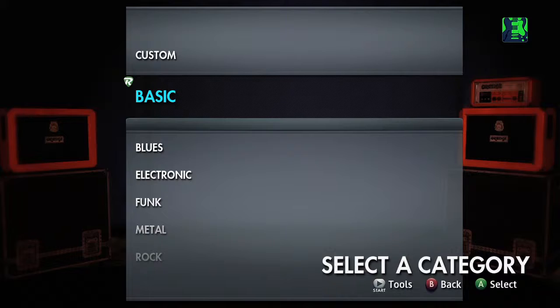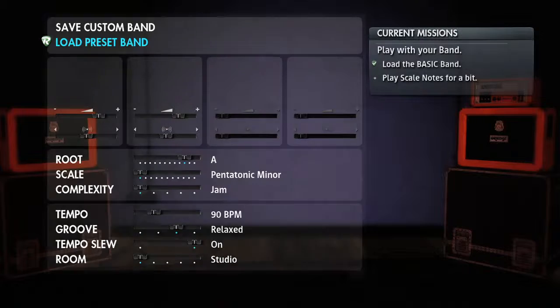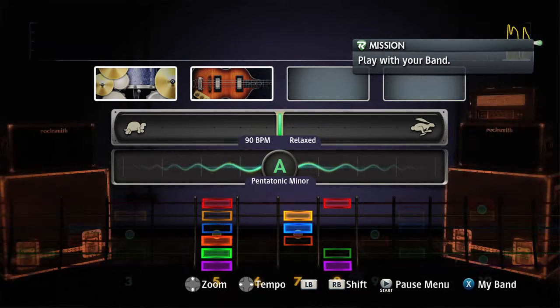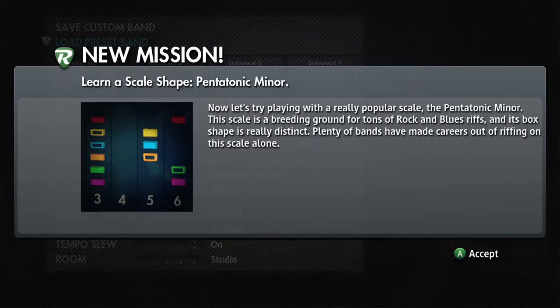Session mode actually has a lesson plan built into it, and that's the mission system. The first mission — all you have to do is just play with your drummer. Later missions add a couple more instruments, speeding you up all the way to where you can actually improvise and start creating on your own.